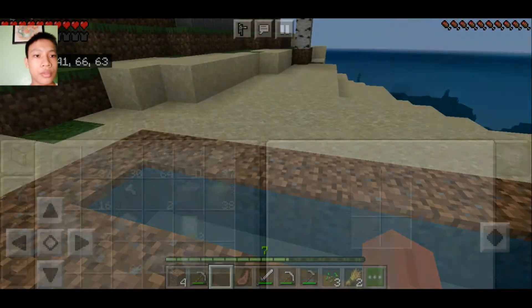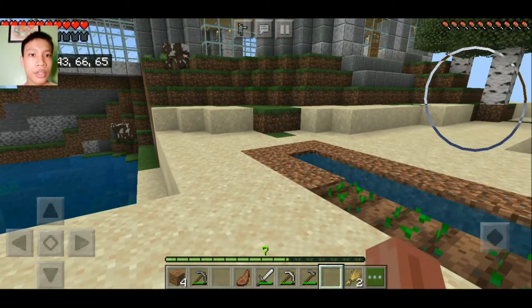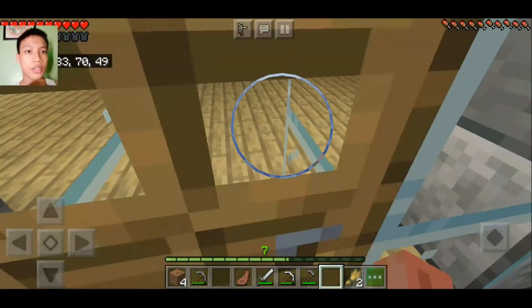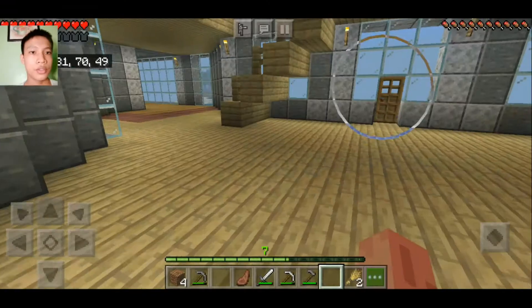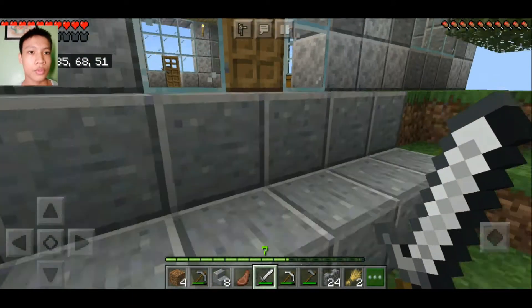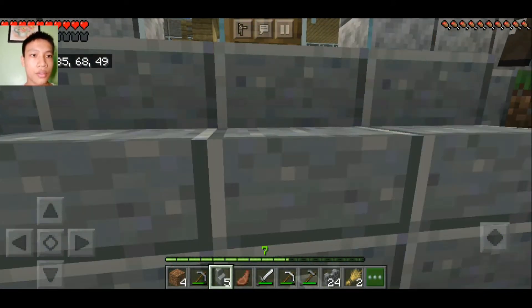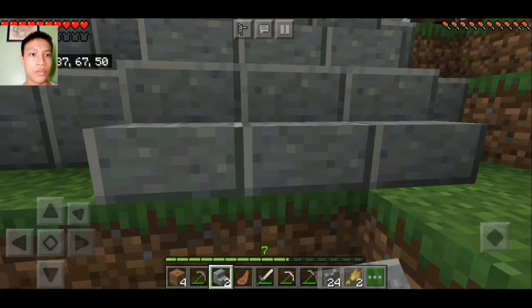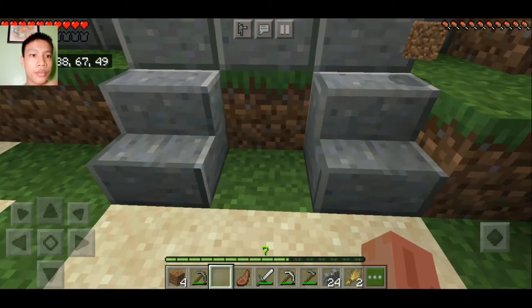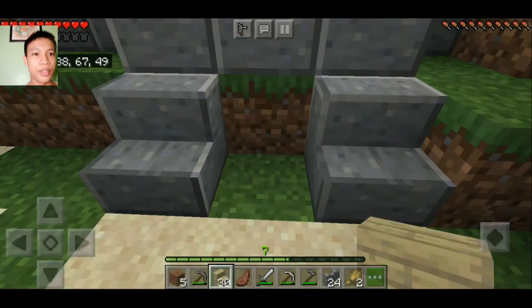There we go, we have water. Now let's use our gardening tool to plough the soil, then get some fences and also these stairs. Place down the stairs here. Do they fit? We have some birchwood stairs.